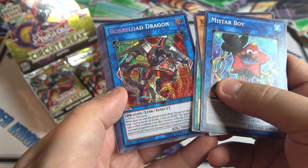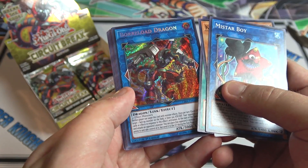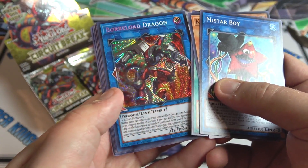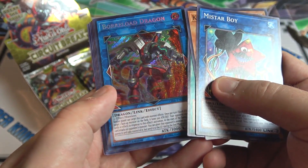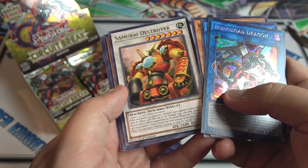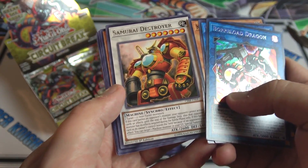It took a while but they're here now at least. I thought that was going to be a holo and we have Altergeist Protocol as well as a Backup Squad. Got both of the Lunar Lights in that pack too — not bad.